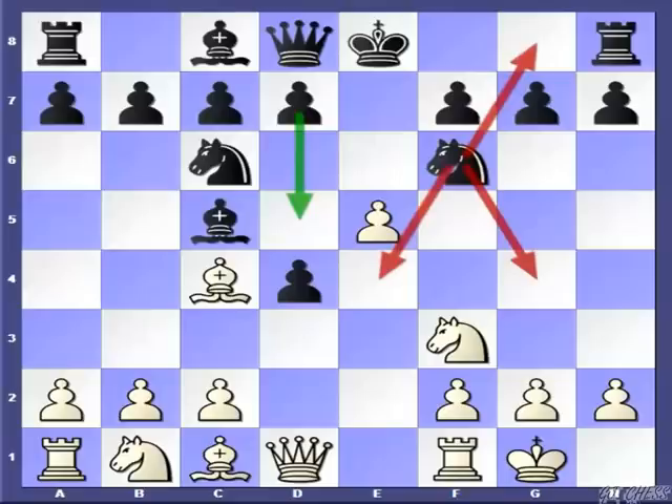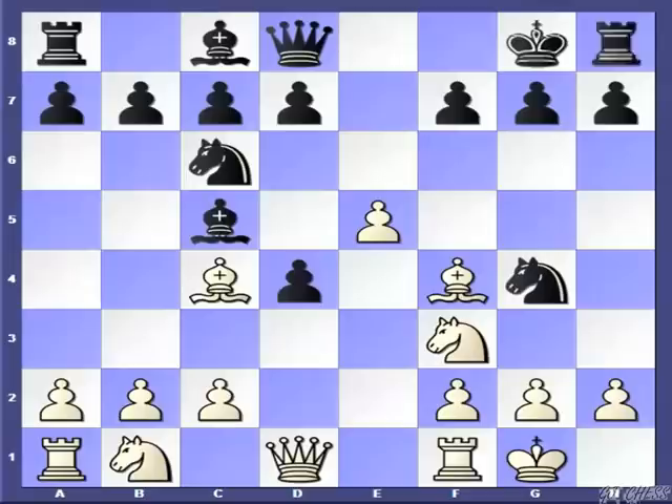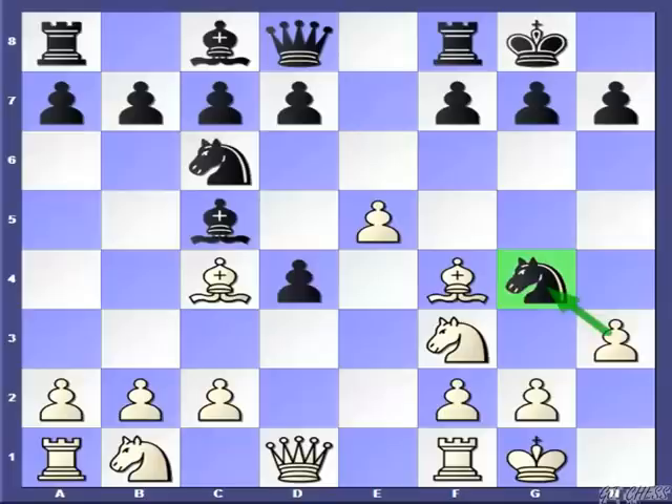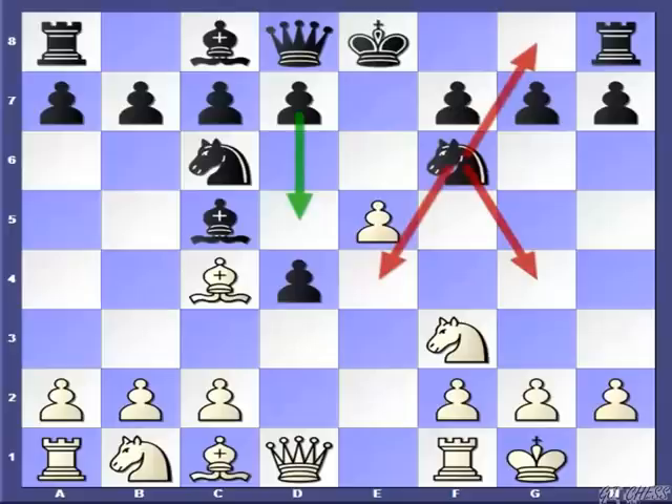The same can be said if your opponent plays the move Ng4, because after that, White continues with Bf4. If Black castles on the king's side at this point, then after the simple move h3, the Black knight has only h6 left, and White will simply capture this knight, giving Black shattered pawns. White can also start the attack via c3. All in all, it's a wonderful position for White. So we can easily conclude that at this point, Black has the only good move, and that is d5, a counterattack on the White bishop.